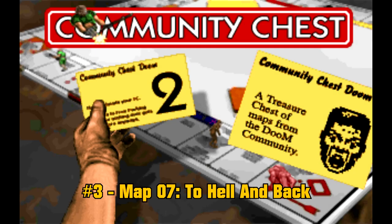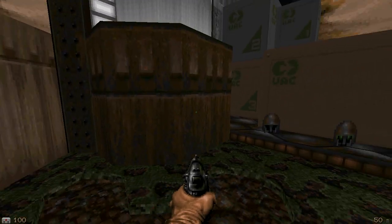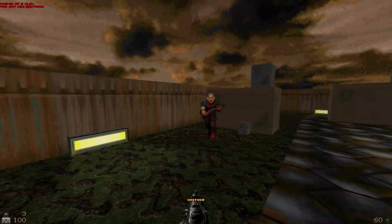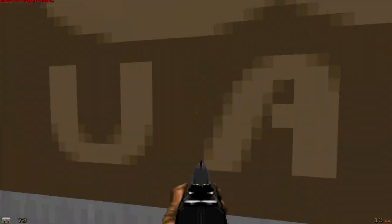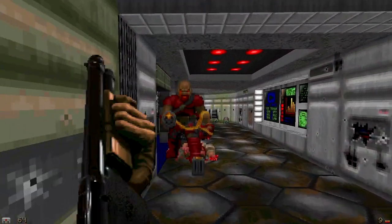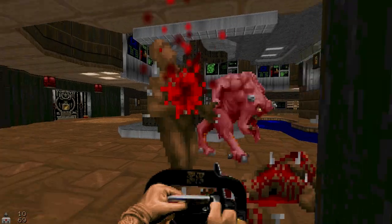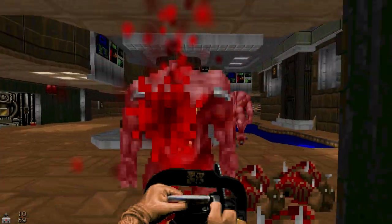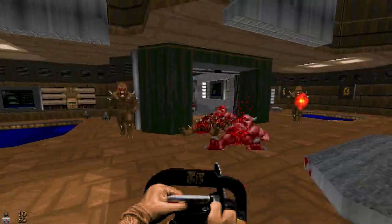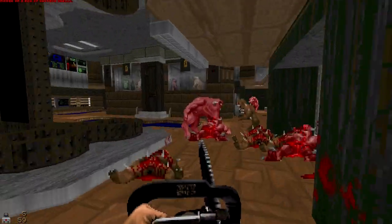Number 3, Map 7, To Hell and Back. This is a very good somewhat non-linear tech map. The map has great detail in every room. Some of the rooms instantly remind me of Knee Deep in Z Doom, the map pack that is a redesign of Episode 1 of Doom 1. This map may also take a while to beat, but in a very positive way, because each area to explore and return has a good amount of gameplay. Great map, definitely one of the best in this map pack.